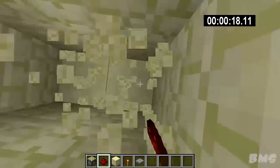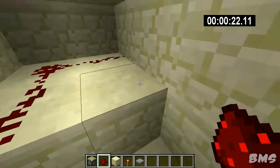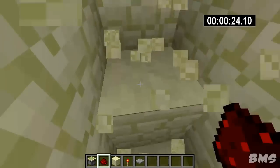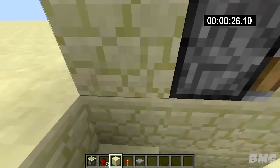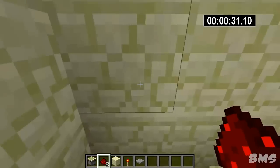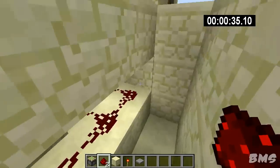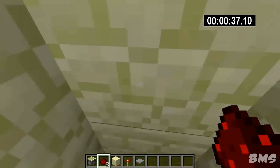Break down three blocks here. Two blocks in front of you. Redstone dust all across there. And break over to this side — make sure we don't break the block behind there. Redstone dust on top of there. Redstone there. Exactly the same on the other side here.